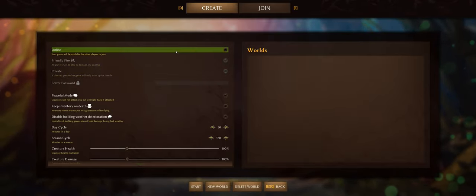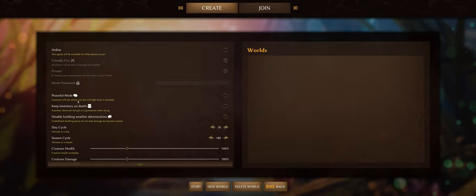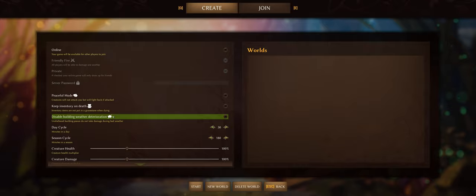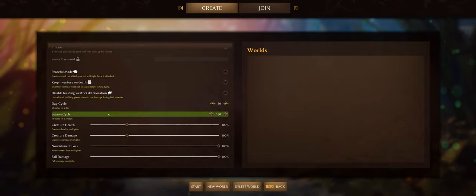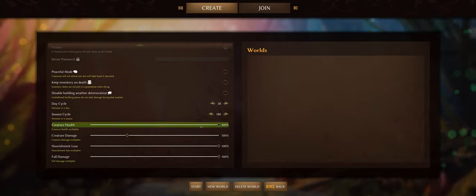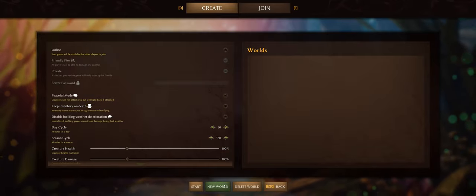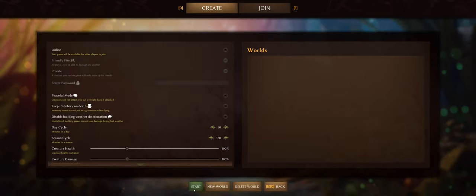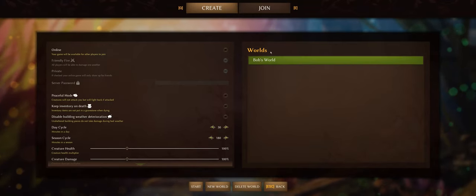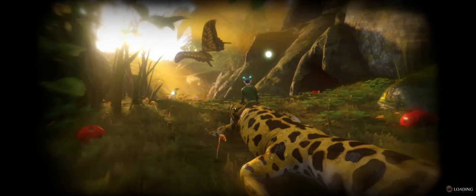We're not going online just because I want to learn this on my own and not deal with PvP. You can make it so creatures won't attack you, which seems like cheating. There's also no item loss on death. It's like weather settings too. I'm just going to leave it at defaults right now, but it's nice that they give you that option. If you're really good at this you could bump creature health to 300%, creature damage, nourishment loss, fall damage — it's just nice to have those options.